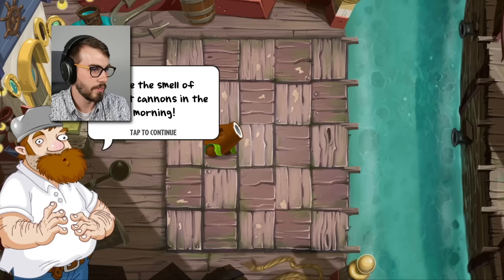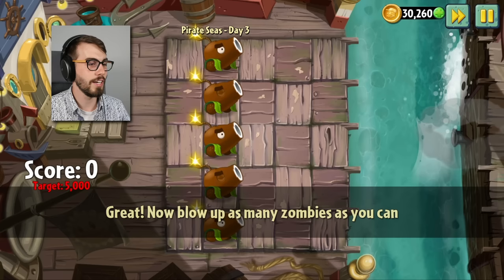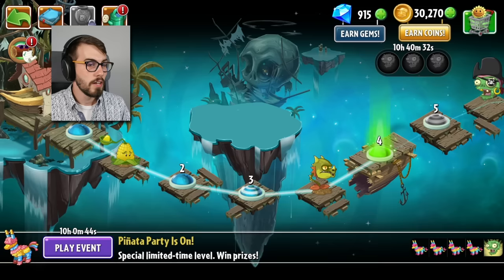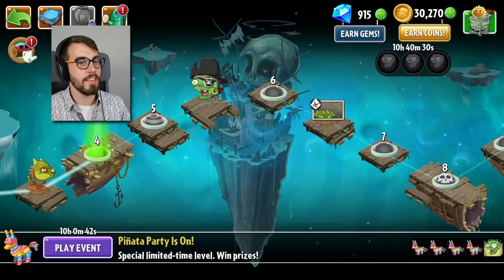Oh my, what is this? I love the smell of coconut cannons in the morning — smells like, well, coconuts. Tap on the coconut cannon to make it fire. Delightful! Now blow up as many zombies as you can. Okay, I guess I will. Oh my, that's a lot of boys here. Wake up — and here comes a snapdragon.